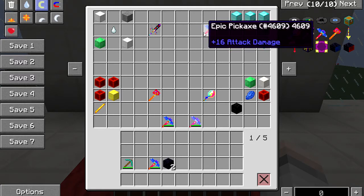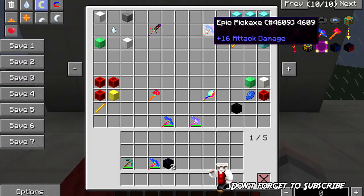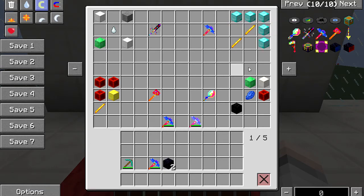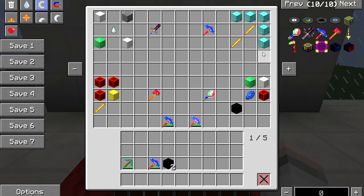The epic pickaxe absolutely flies through obsidian, diamond, normal stone — it just flies, it's awesome, and it looks great too. To make it you're gonna need five blocks of diamond — that's about 45 diamonds — and two blaze rods. So it's not cheap, but when you get it, it's overpowered without being cheaply overpowered.